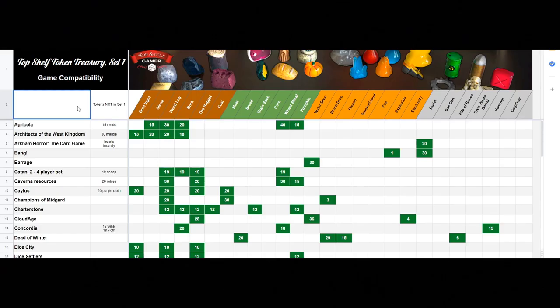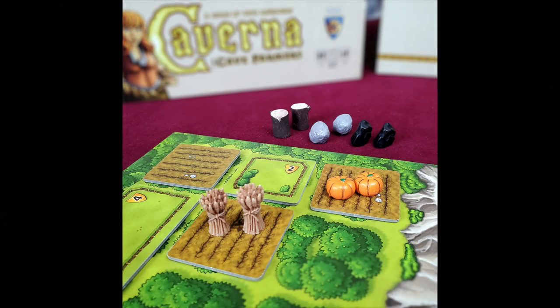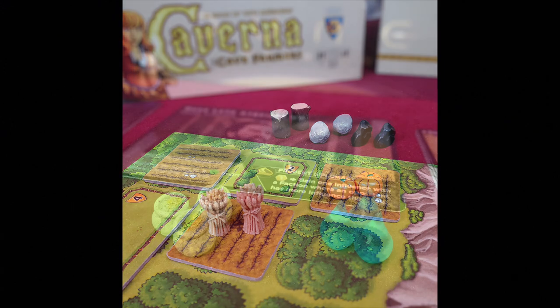These tokens can clearly be used for many different games, and you can probably even think of games not on the sheet. This sheet shows many of the different games you can use the different volumes in and tells you how many tokens are needed for each game. We have Agricola, Architects of the West Kingdom, Arkham Horror the card game, Bang, Barrage, Catan, Caverna, Kalos, Champions of Midgard, Charterstone, Cloud Age, Concordia, Dead of Winter, Dice City.